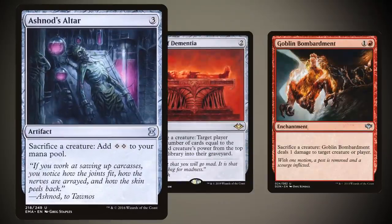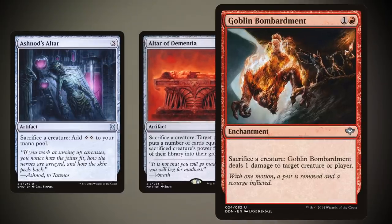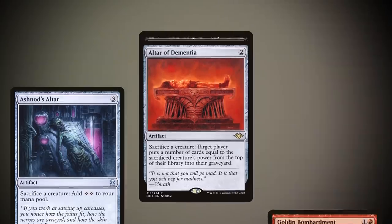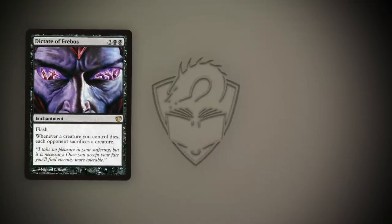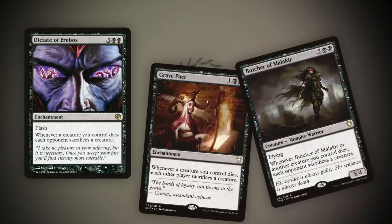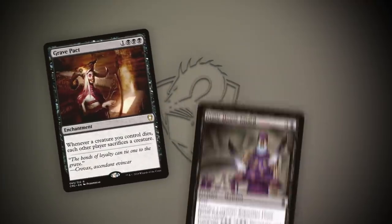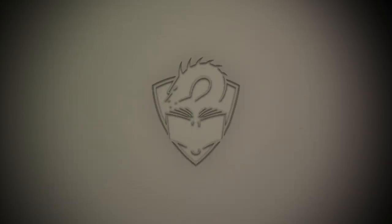Whether it's an Ashnod's Altar for generating mana, Altar of Dementia to mill or self-mill, or Goblin Bombardment to do damage straight to the face, not having to pay mana to sacrifice permanents is the goal all aristocrats decks aim for. But ultimately, they're looking to capitalize on what happens when the creatures die. Enchantments like Dictate of Erebos and Grave Pact, and the creature equivalent Butcher of Malakir, all trigger when creatures die. Being able to hold up the ability to sacrifice a creature for free is an incredible advantage when it comes to negotiating your way through a multiplayer game.